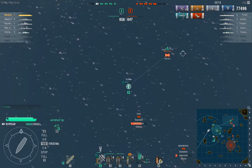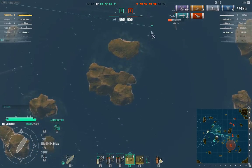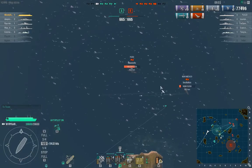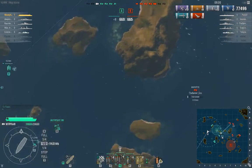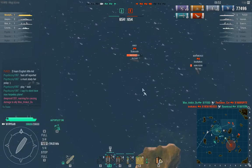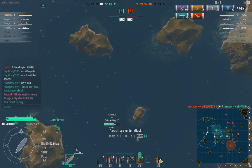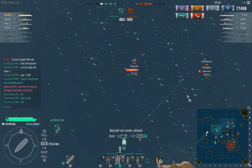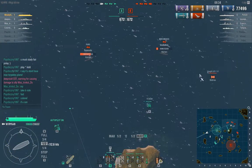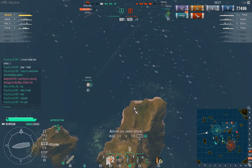Actually, I'm wasting my fighters here trying to take out the spotter plane. What it does is increase the range that these battleships can fire their main guns, and the reason I'm trying to take it out is I want my ships to have superior range. But a better use for my fighters would have been to hunt down the enemy destroyer, because the enemy still has a destroyer somewhere, and I don't want that. The enemy aircraft carrier has no planes left, so I can just ignore him.